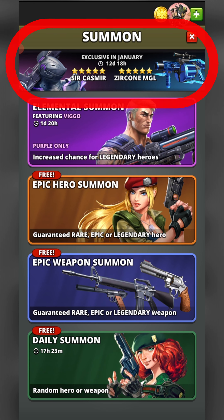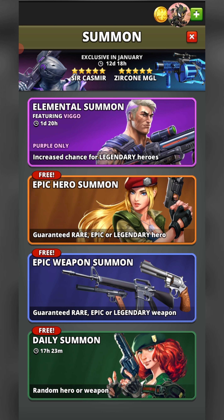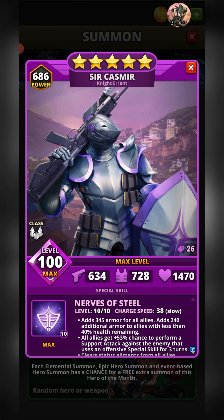Enough self-promotion — it's time to dive into Sir Kazmir. By way of a quick overview, Sir Kazmir is a purple legendary hero released in January 2022. He's the first hero of the month of the new year, which is something going for him. He has the title of Knight Errant and is a proud member of the Warfighter class.